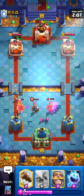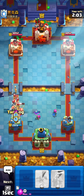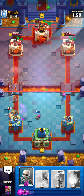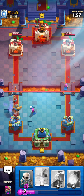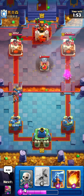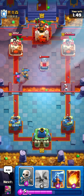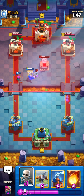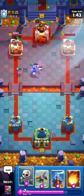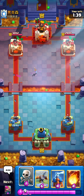I guess I do have to commit to these Pigs. I actually really want to go in right now, but I think I have no choice but to defend — that would have been way too much damage. Maybe he'll overcommit and I can go X-Bow. Tombstone is going to be a pretty good way of defending, unfortunately for us. Also, Golden Knight is back in cycle, so I don't think I can get anything done here. Archers barely don't lock onto Tower — we didn't really get anything out of that.